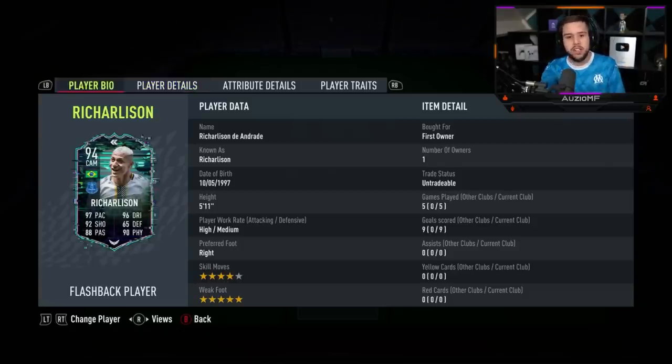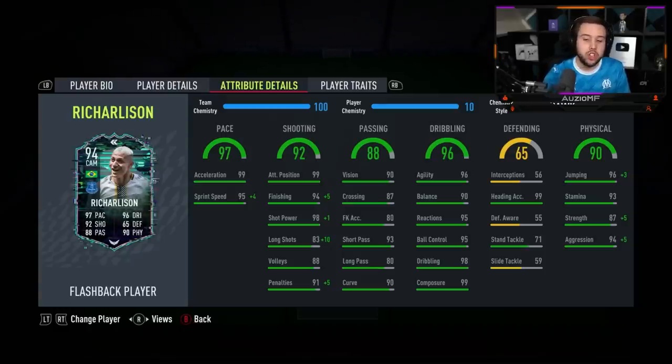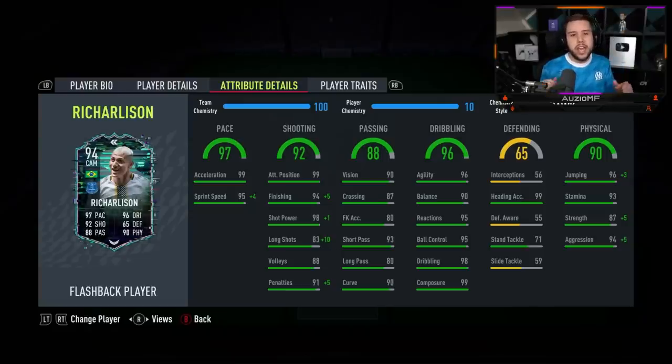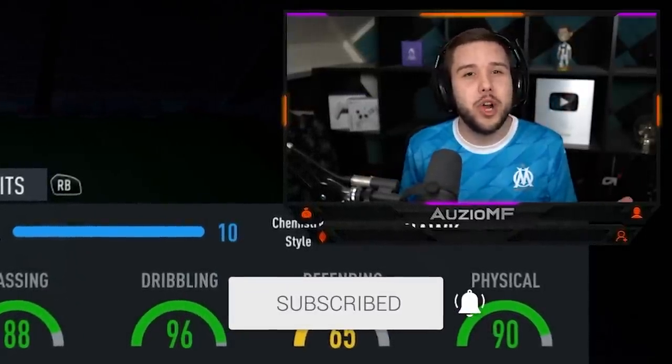The best comparisons are players like Jota and Son. For me personally he is better than Jota, but he is not better than Son. Son's finesse shots are an absolute joke — one of the best in the entire game, and Son's pace with Hunter is the exact same as Richarlison's. Team of the Season Son is better than this card, and Son is going for 330k while this card is 480k. Where does flashback Richarlison go in the Attackers tier list? A+. I don't think this card is S tier, but he definitely deserves A+. Hope you guys enjoyed the video — leave a like, leave a comment, peace.